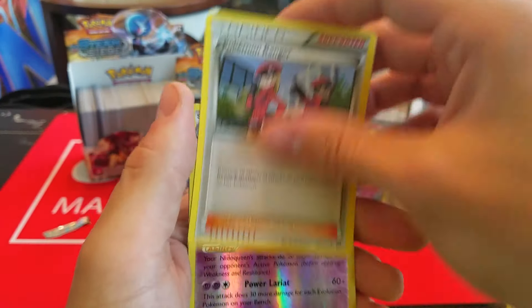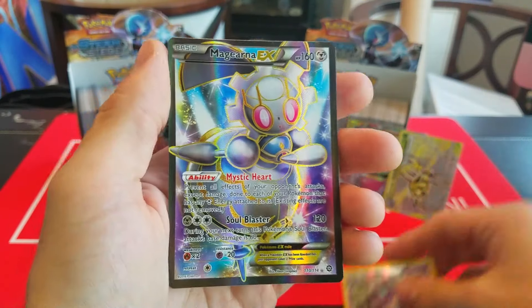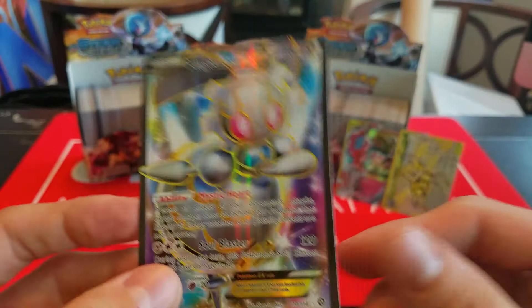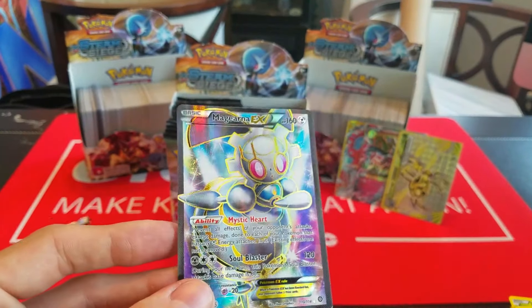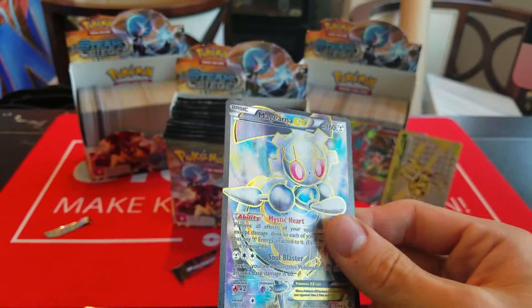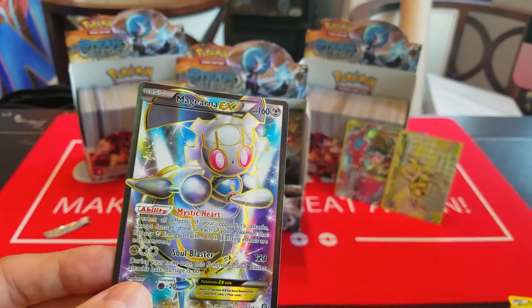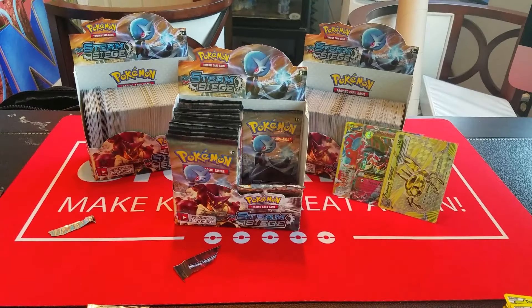I am really liking the way this box is going. I really don't know if there's much else that we could pull that would make it a bad box at this point. We've already got a Secret Rare, another playable Mega, a playable Break. Maybe if we pulled another Secret Rare, that'd be cool. Or a Full Art Trainer of some sort — that would make it awesome. I just don't want to pull more Steelix's. Please, booster box, don't do that to me.